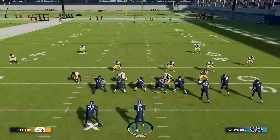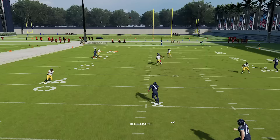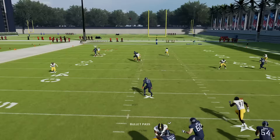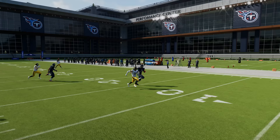Number 15: go for swats over interceptions this year. This is the follow-up to the last tip — because wide receivers win one-on-ones more often, when you click onto a DB you now have a better chance at an incomplete pass by swatting than by going for an interception. In the past you actually had a much higher chance at getting interceptions on these one-on-ones, but now the swat is going to be more beneficial, so I encourage you to go for the swat over the interception this year.